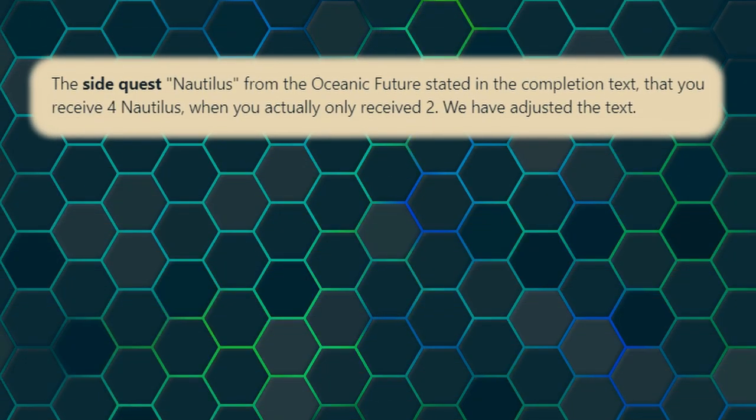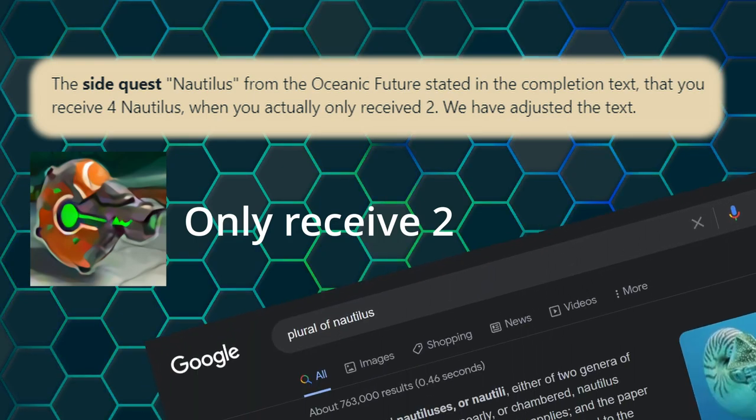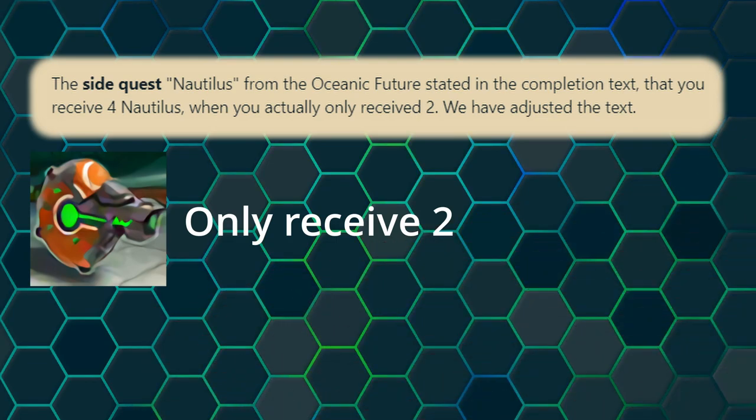In bug fixes today, the Oceanic Future side quest Nautilus stated in the completion text that you would receive four Nautiluses — Nautili? However you pronounce it — but you only received two, so the quest's text has been updated to reflect this.